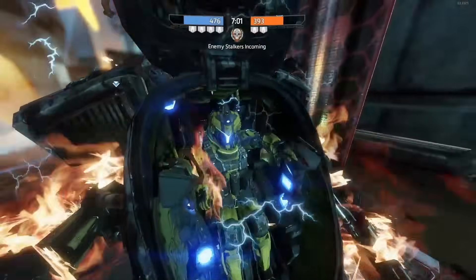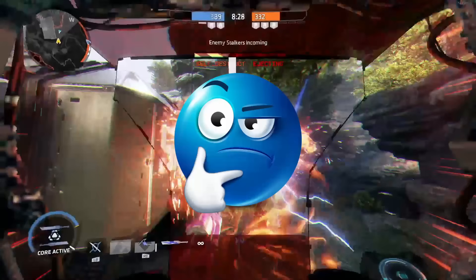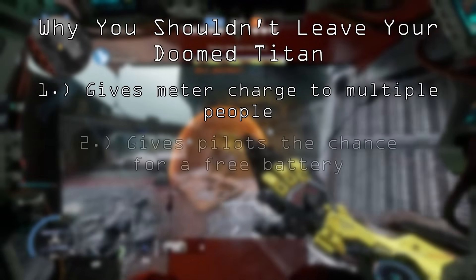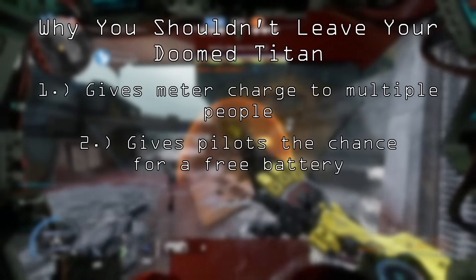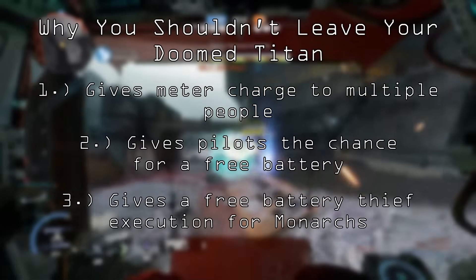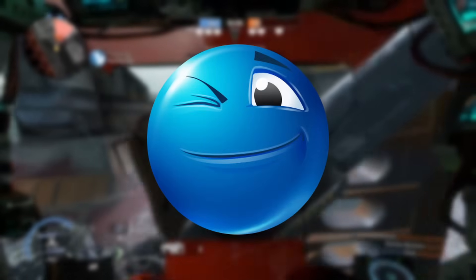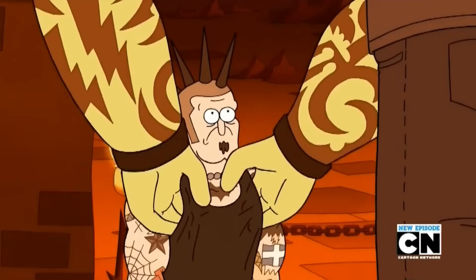Okay, but now you've gone into a few fights and you're doomed. Time to disembark? No — eject. While it may be safer than getting sniped out of the air, an unattended doomed titan can still give meter charge to multiple people, they're susceptible to a free battery pull from a pilot, and worst of all, you can end up feeding an enemy Monarch if they get the execution off. But no worries — all of that can be avoided if you simply eject.